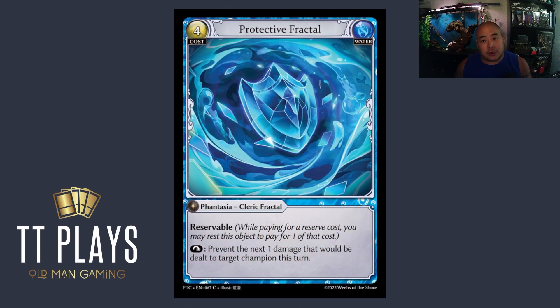I want to start with the fractals. Water has three fractals, and I think Protective Fractal is the worst, but I still think it's a good card. It gives you a mana rock — we're paying four for it, but theoretically we're getting renewable resources from that rock. Reservable: when paying for this, you may rest this object to pay one of that cost. It's a little weird because it also has 'tap to prevent the next one damage dealt to your champion this turn,' which is why I think this one's the worst. If I'm tapping it to pay a cost, I can't tap it to reduce damage.